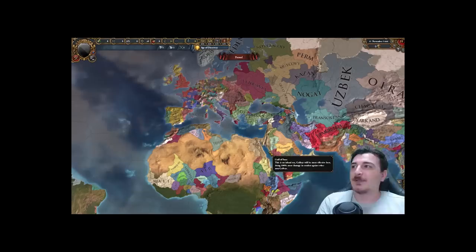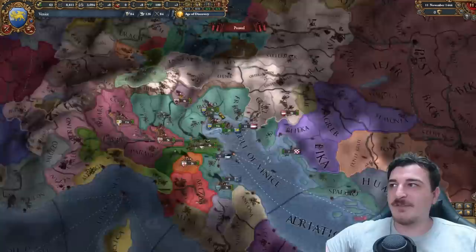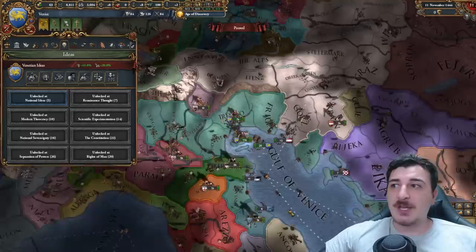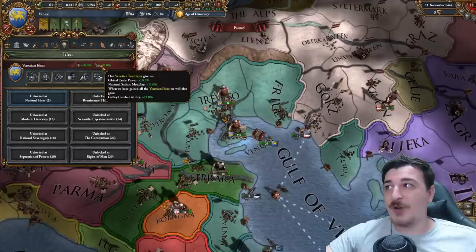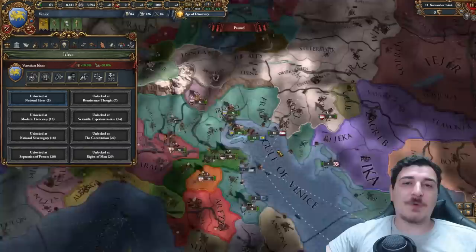First off, obviously this video would not be complete without the Venetians. Venice, as everybody knows, is a great trading nation. With the 1.34 patch, the idea change makes Venice probably the second best trade nation in the game because of the extra trade steering. They get trade power and trade efficiency, just these two ideas — so they're not really great right now, but they're going to get updated in 1.34 and be a lot better.